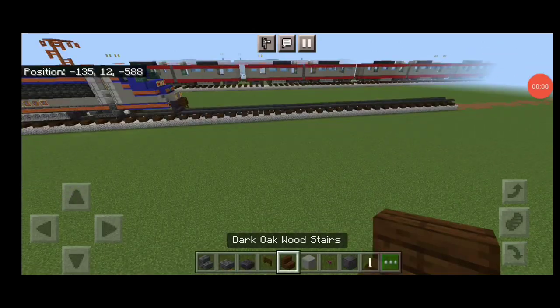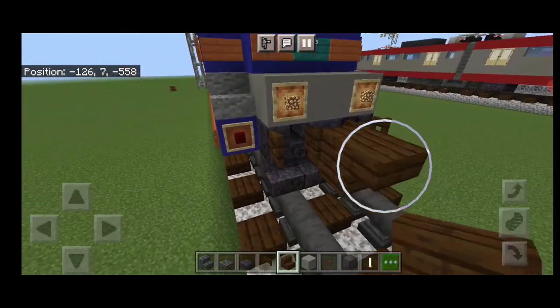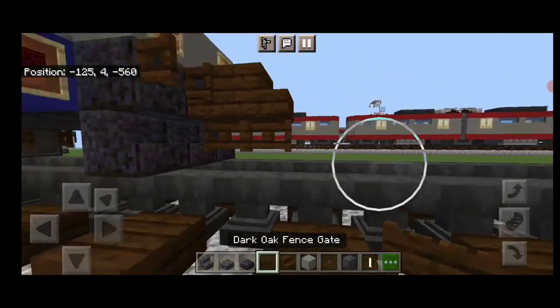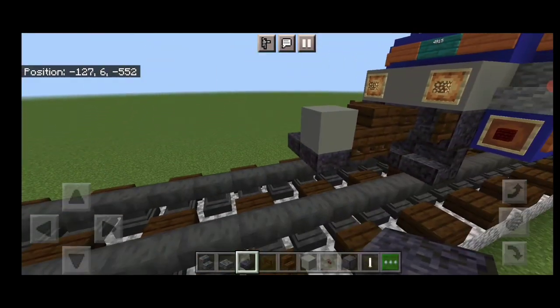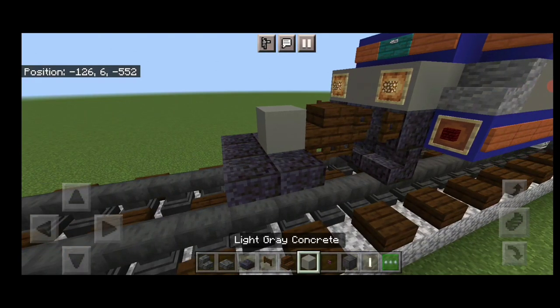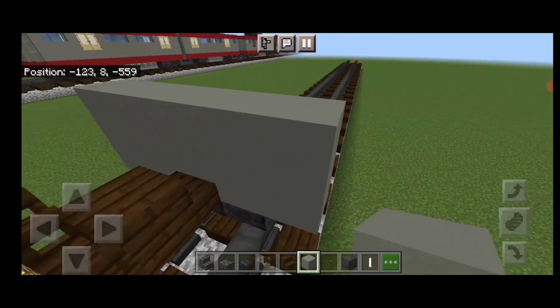The first step is to take out a dark oak stair for the coupler and attach a sideways dark oak fence gate coming off the coupler, then a light gray concrete and a polished blackstone slab under it. Turn the polished blackstone slab into two rows of three across the center, then two light gray concrete on either side of the end, then five light gray concrete above that.